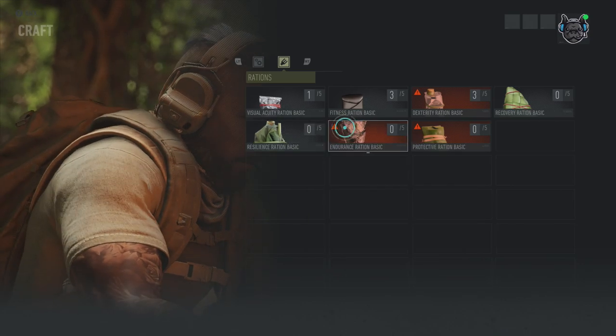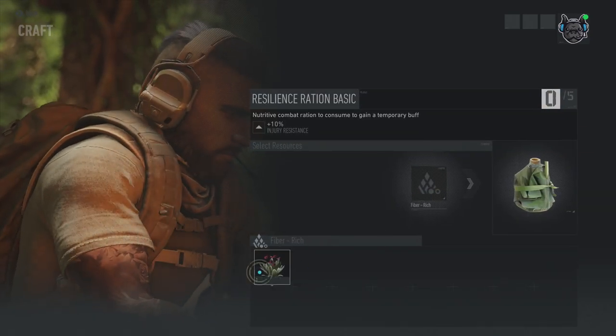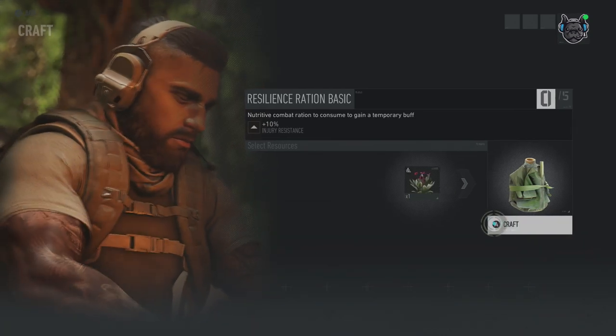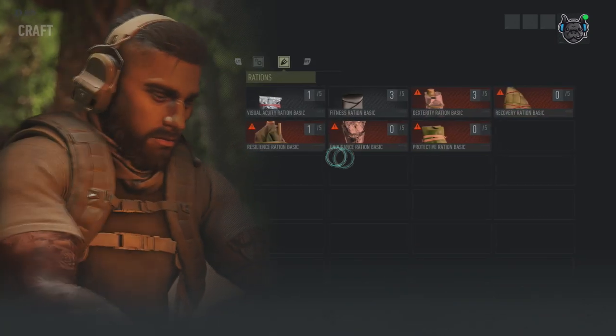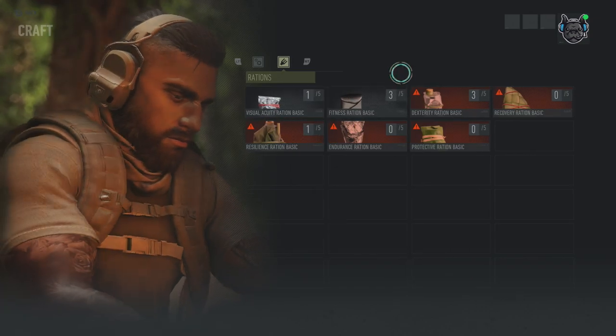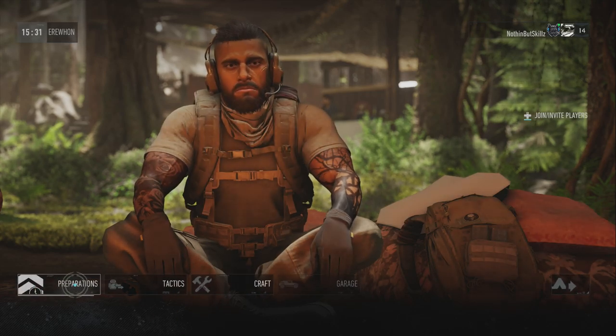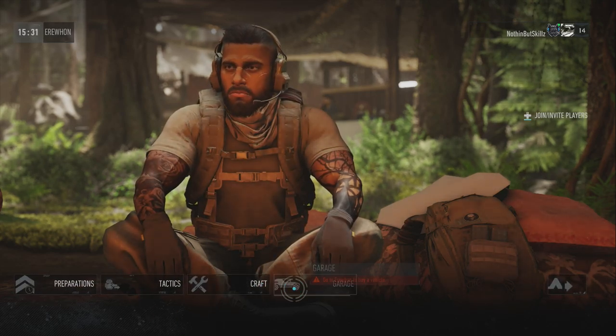We also have one that requires one fiber, so let's craft this. Remember, all these resources you can get in the open world as you're running around. And there we go — we're able to craft one. The rest we don't have enough resources to actually craft those rations.